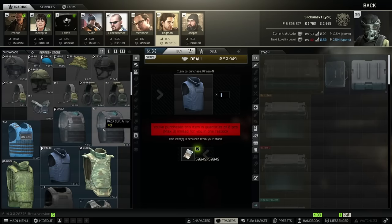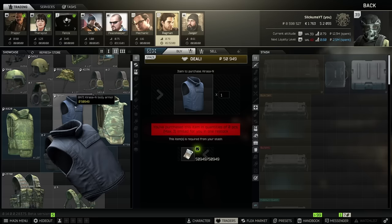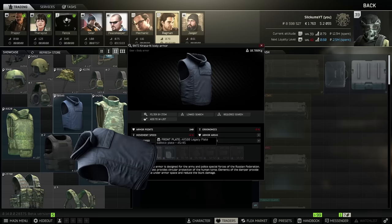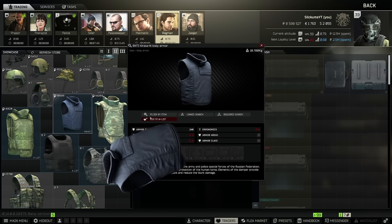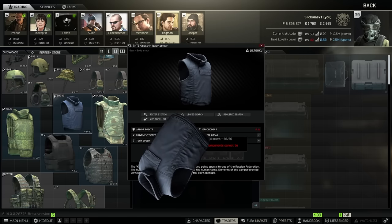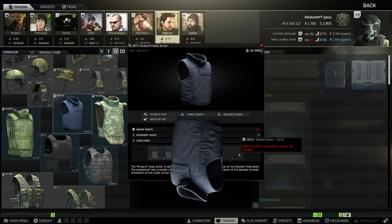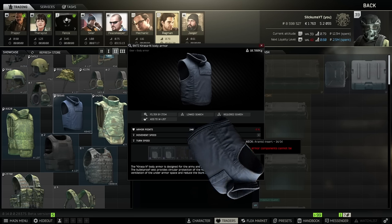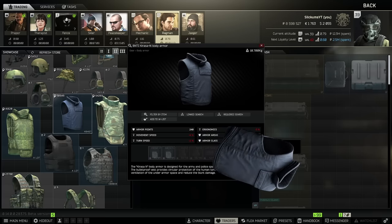The first armor is going to be the Karasa. You're able to get this at Ragman level two for about 50k, or on the flea for around 30 to 40k. The reason why I like the Karasa is because it's relatively cheap and you can take out the front and back plates and swap them for level four. You start getting access to level four plates at around Skier and Peacekeeper level three. The one downside is you're going to end up with class two soft armor in the chest, back, left, right, and the neck. The good thing is it does offer neck protection — and if you don't already know, the neck is now part of the head hitbox, so getting shot in the neck is essentially the same as a headshot. The head hitbox only has 35 HP, so covering the neck is very, very important this wipe.